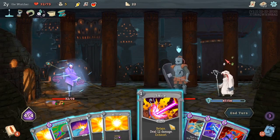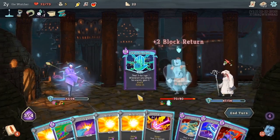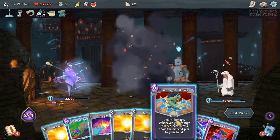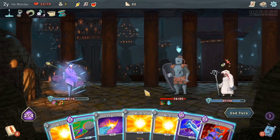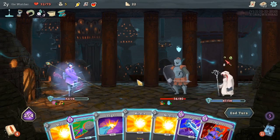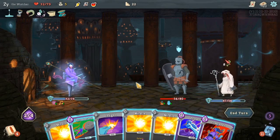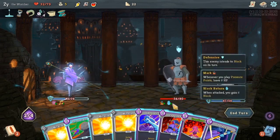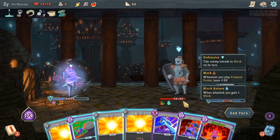Speaking of annoying, I find this enemy combination to be very annoying. Mostly due to the fact that the mystic can heal both of them for 16. If the mystic could only heal one of them for 16, this fight would be fine. Not that this fight is awful — just probably one of my least favorite enemy combinations.